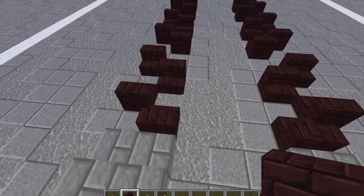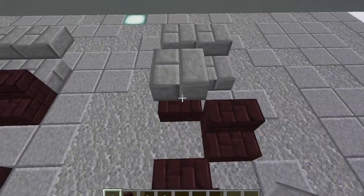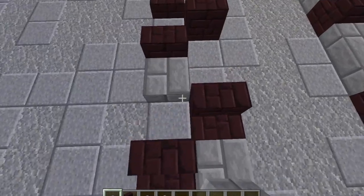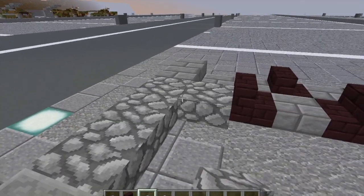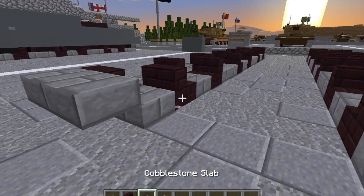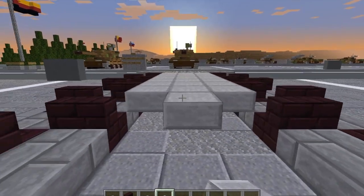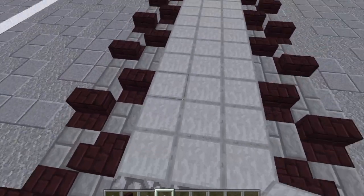You're going to need to duplicate that design two more times toward the back. Then we're going to take our stone brick slabs and fill the whole bottom of the tracks all the way to the back of the row — fill up both sides. Then take our cobblestone slabs, do three top slabs, then another three top slabs behind it. Jump to the rear of the tracks, do two top slabs of stone brick, then three top slabs of cobblestone in the middle. Then take our stone slabs and do top slabs all on the inside — that makes the floor of our tank for the interior. And with that, we are done with layer one.